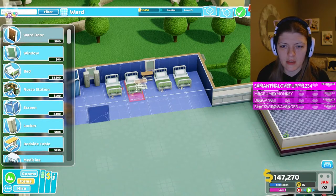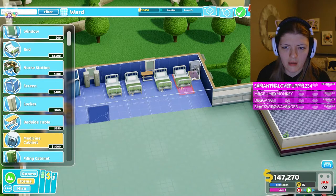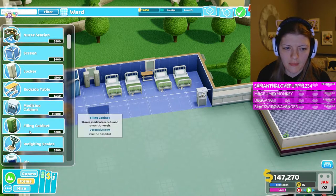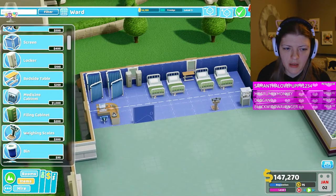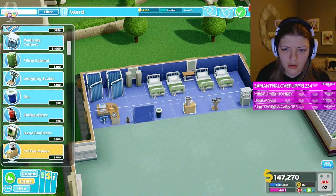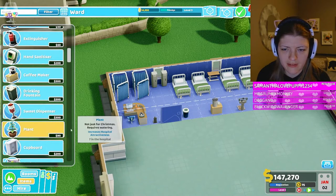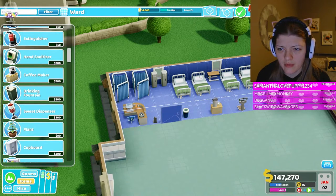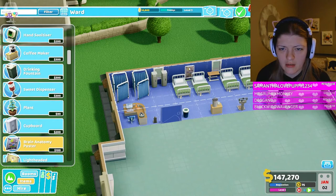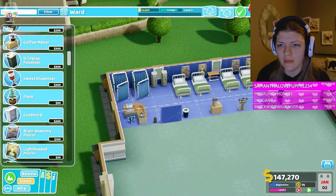I think I will put this here. The medicine cabinet - put that there. Make sure you want a weight scale - put that there. Bin right here. Definitely need a fire extinguisher by the door, but I have coffee. They don't get candy in this room, they get a plant though. You get a plant buddy, and some awesome outdated posters - perfect!